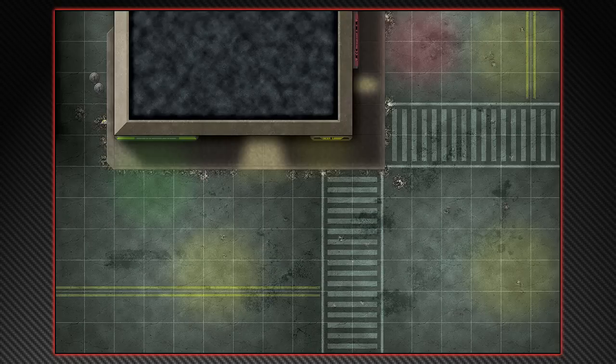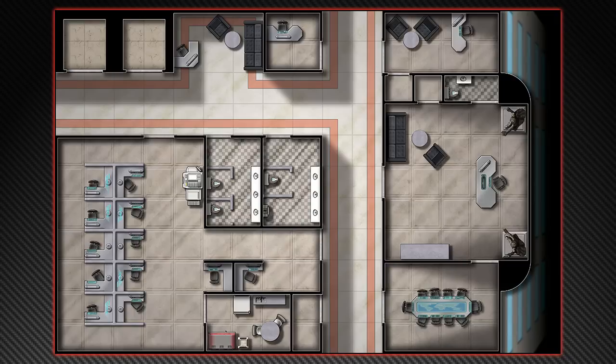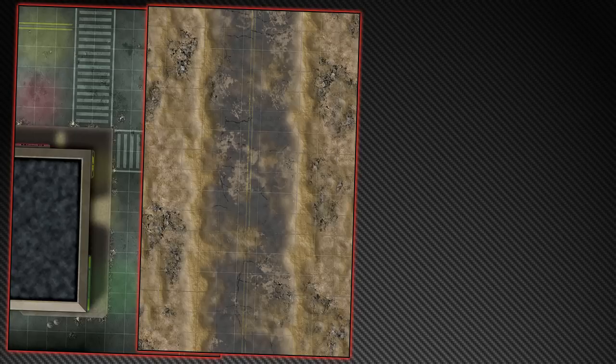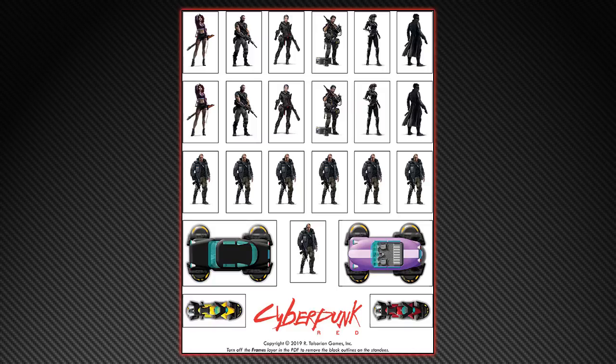The maps were a cool surprise. I do like them, but I find them a little small at 17 by 11 inches — I'd have preferred two maps that were 17 by 22 inches, since firearm ranges are so long. Three of the maps — the Highway, the Business Office, and the Nightclub — will be handy when running the Scream Sheet Adventures. The standees are pretty neat; for the PDF you'll have to print them out yourself.